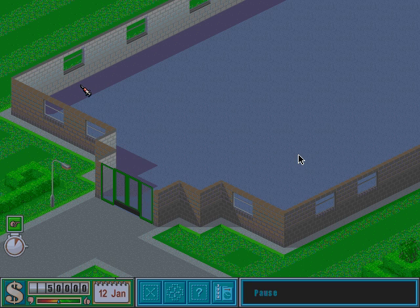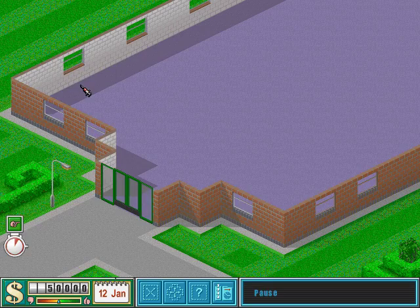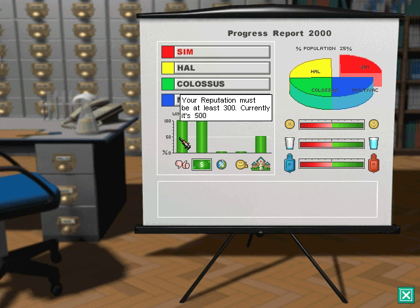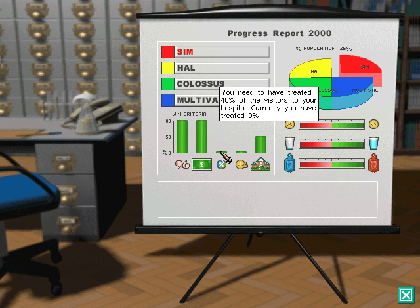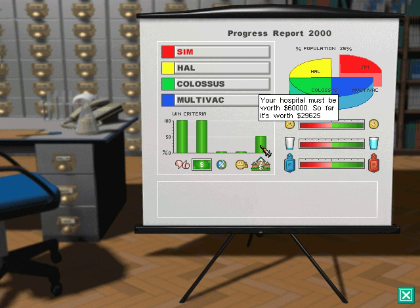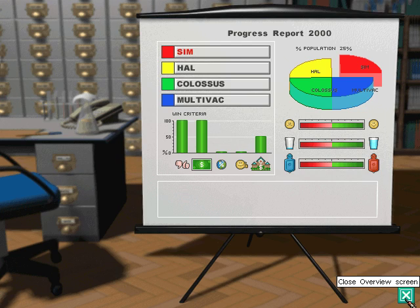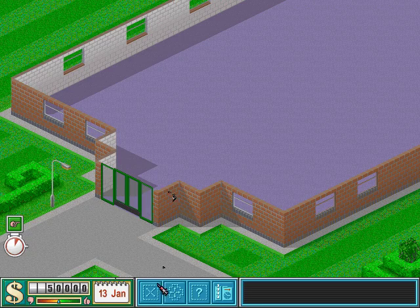Let me unpause it. If I go F7, F8, our goal is to have an OK reputation. We just need 10,000. We need to treat 40% and we need to cure 40 people, and we need to have a hospital with a value of 60,000 or more. It's not too difficult, I think.